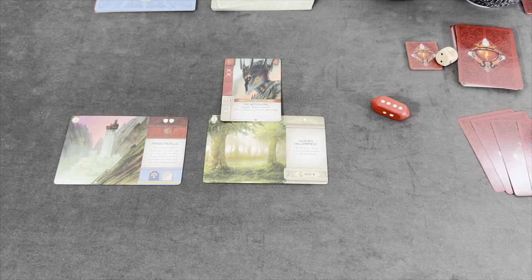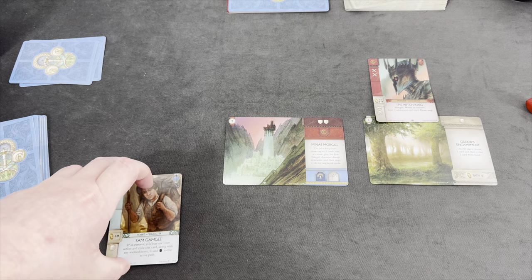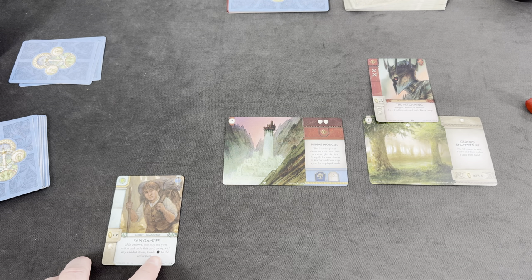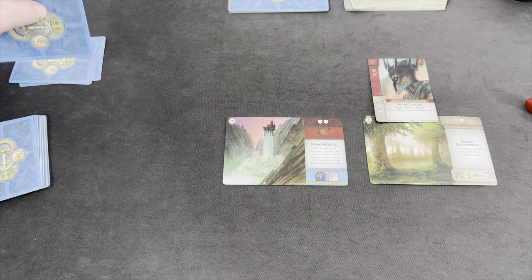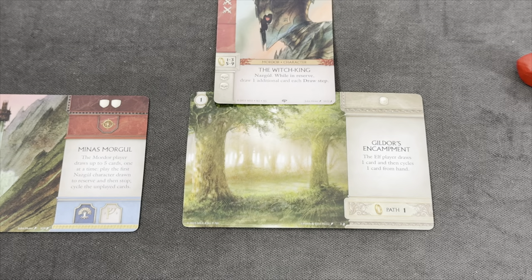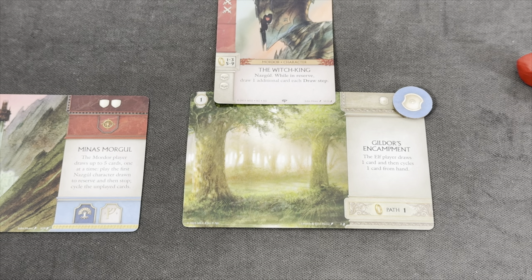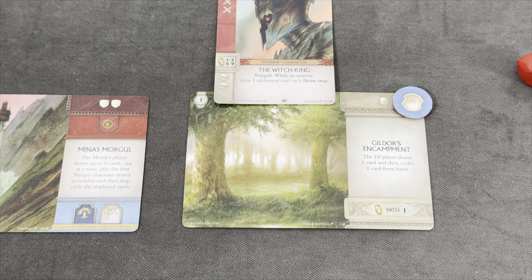Now it's back to us. We could still pass since we have three cards versus the shadow player's four, but we may want to force his hand. I'm thinking of using Sam Gamgee's action — he's in our reserve and we can cycle him to add one shield to the active path. Now it's two versus two, which means we are winning this path. There's one scenario variant where you need more defenses than attacks to win, but I believe that's not true for the Fellowship scenario. So whenever he plays more characters to the path now, we'll be ready.